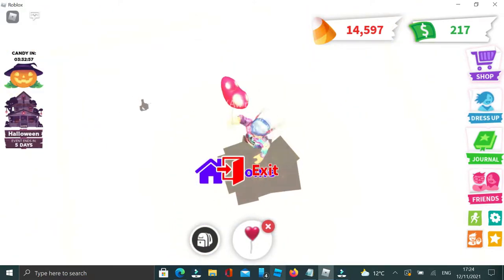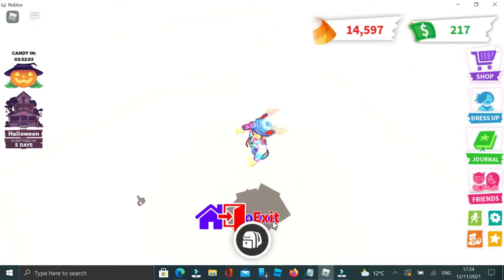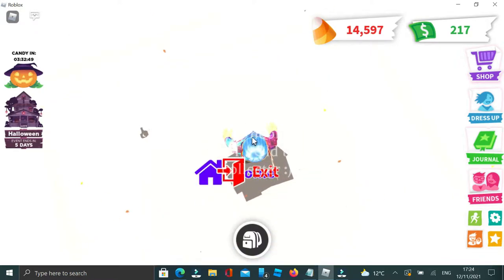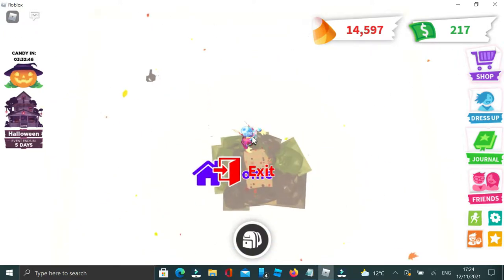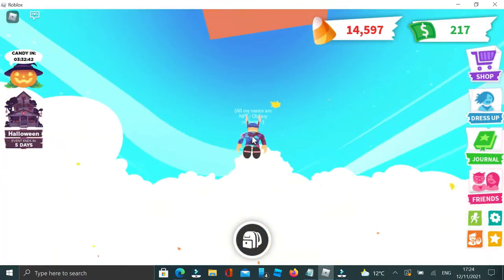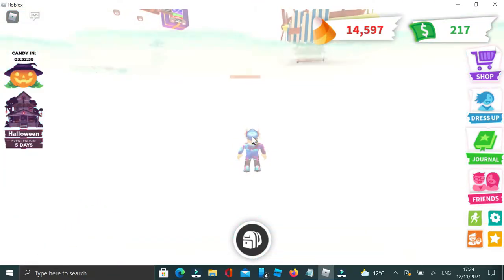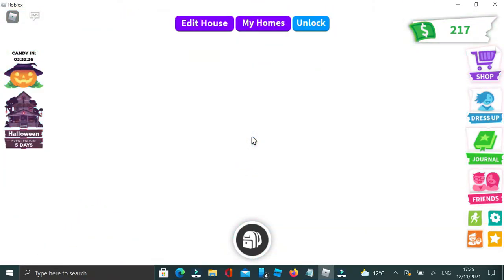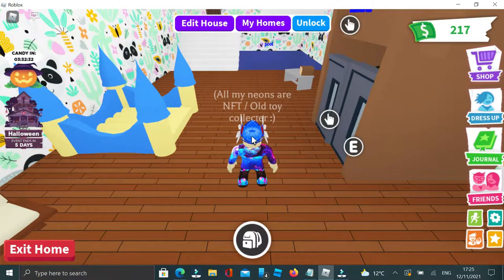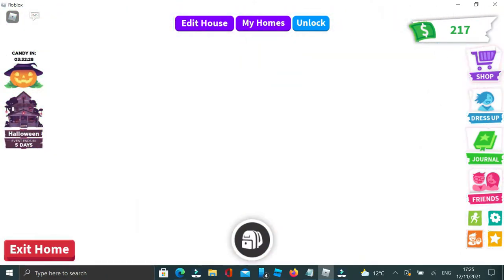If you try to drop down, it doesn't actually look like you're falling, but if you zoom in first person you can actually see that you're falling. What just happened? I just fell through the map — that was so so weird!